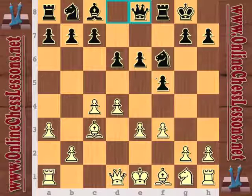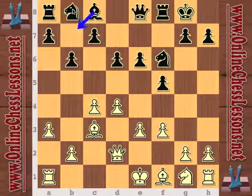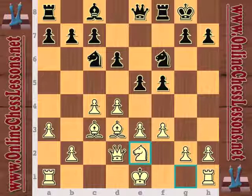Now with knight c6, black commits to the plan involving e5. He could have also gone into a type of Bird's opening with b6, Bishop b7, and knight d7. So knight c6 — now he's committing to playing e5.